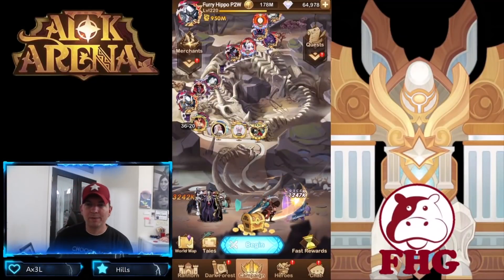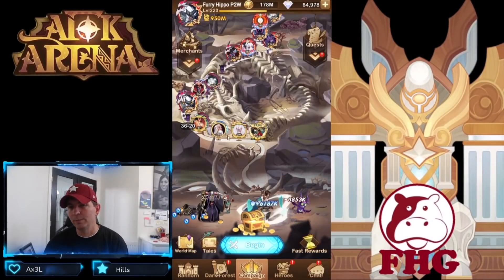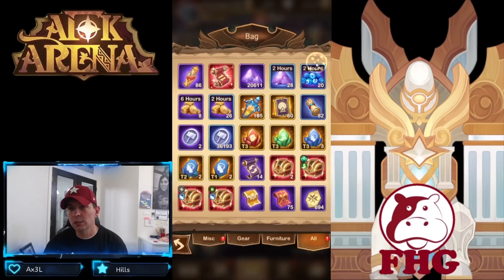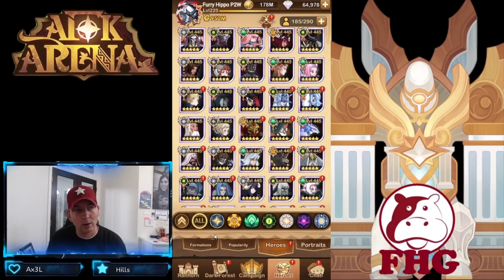Welcome back to AFK Arena on the pay-to-win account. We're doing a continuation from yesterday's video about tier 3 stones. Today we're looking at the Stone of Shadow, the tier 3 stone that increases agility heroes. We'll run through our list just like yesterday, and also look at the priority — which is a little different from our strength heroes because they are a different class.